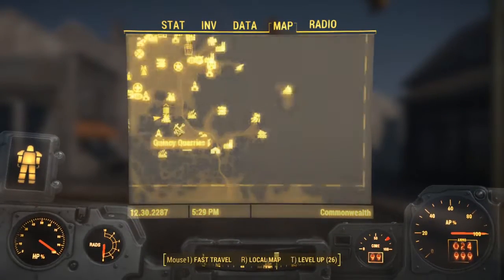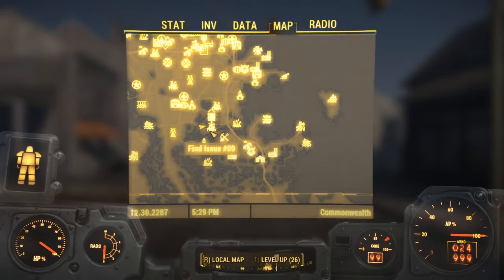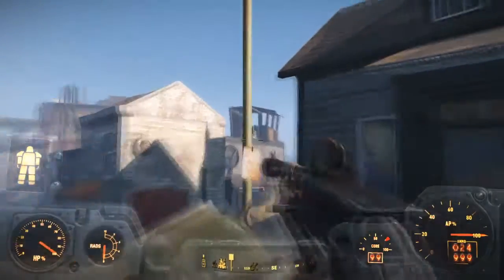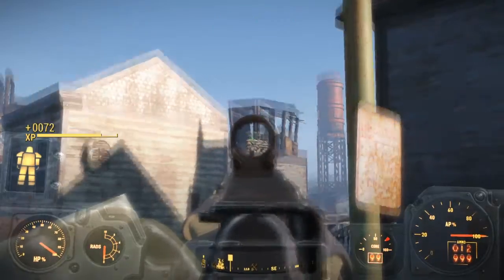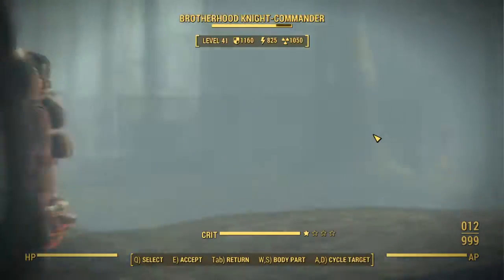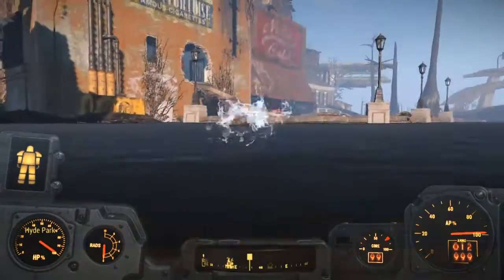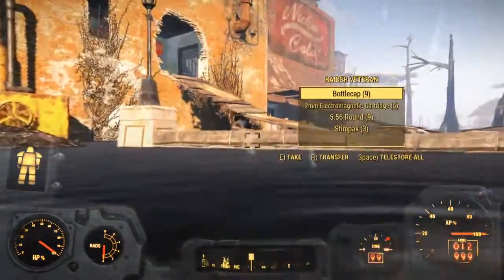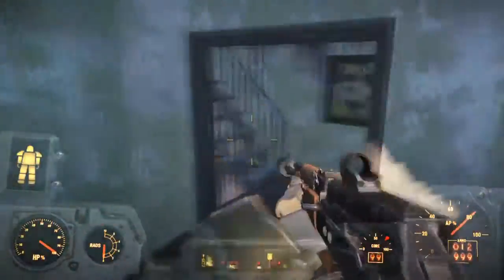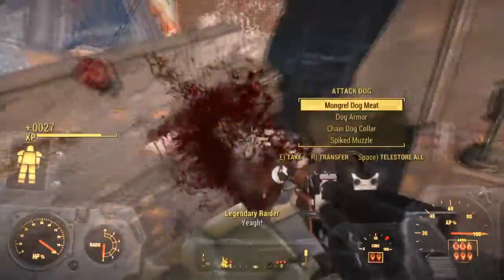The next location is at the right bottommost corner of the map — it is called Hyde Park, really nearby Quincy. From the fast travel point head to the right, dealing with gunners along the way. Climb up here from the buses, keep heading up the stairs, then head to the right. Take care of the raiders — there is a uniquely named raider called Scatter, kill him — and it is right on over here.